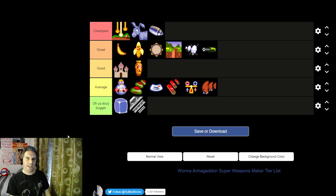So that's my tier list for all of the super weapons in Worms Armageddon in the context of how much I'd like to see them in a deathmatch speedrun. Do you agree with these choices? Do you disagree? What else should I do a tier list about? Thank you very much for watching.